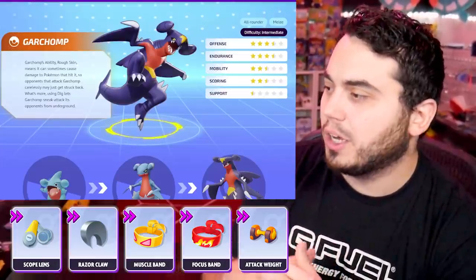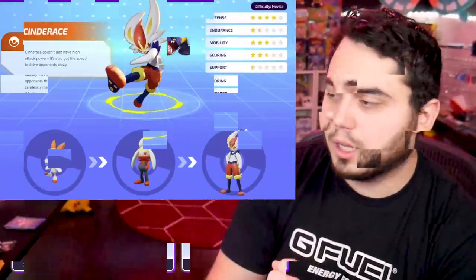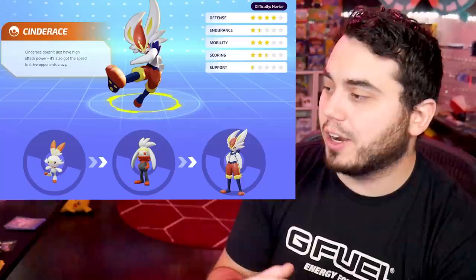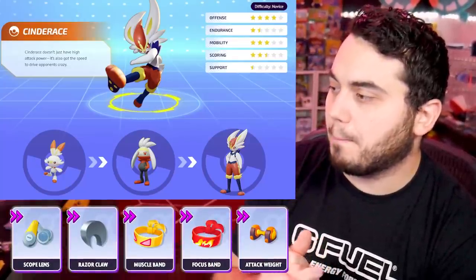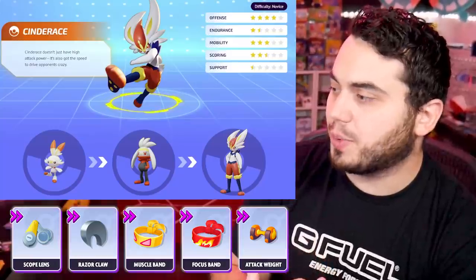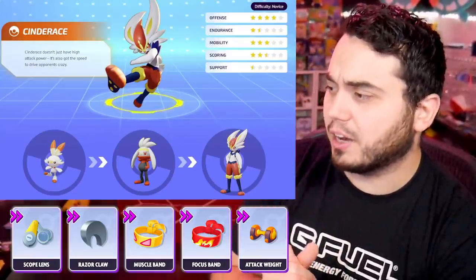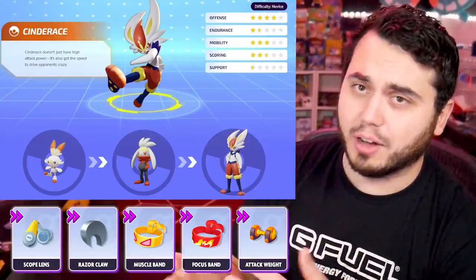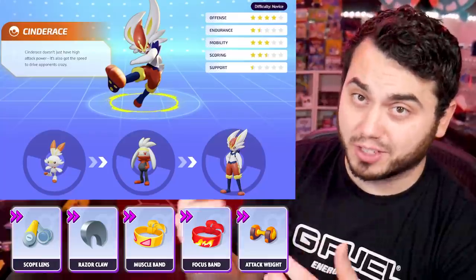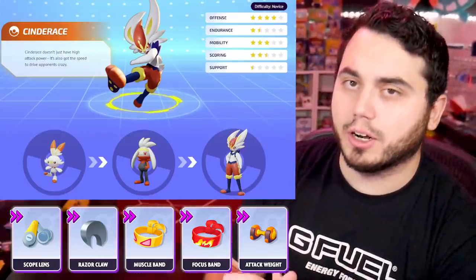Focus Band really for the early game, because otherwise Gible is going to be struggling a little bit. Last but certainly not least, one of the premier ADCs in the game — Cinderace, utilizing Scope Lens, Razorclaw, and Muscle Band. You could argue Focus Band, and if you're laning, you could also make an argument for Attack Weight. Really try to take advantage of that attack speed and those critical hits on your basic, and Blaze Kick which can crit as well. That's your basic rundown on Cinderace.